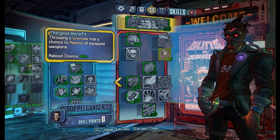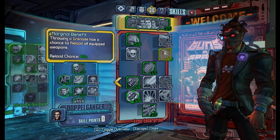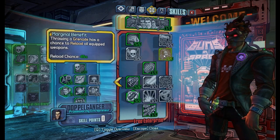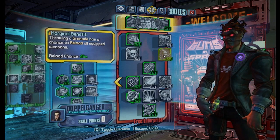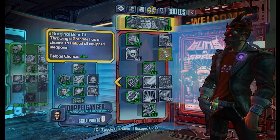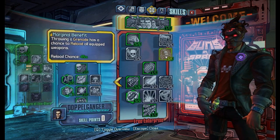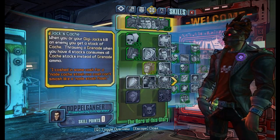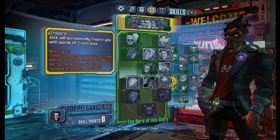Then we have Marginal Benefit, which is the core skill of this build. Because if you reload your weapon you'll lose your glitch effect, but with this you can just throw a grenade and have a pretty high chance to reload your weapon. Like this you will never lose your glitch effect, and even if you don't have any grenades, Jack's Cash will make up for that.